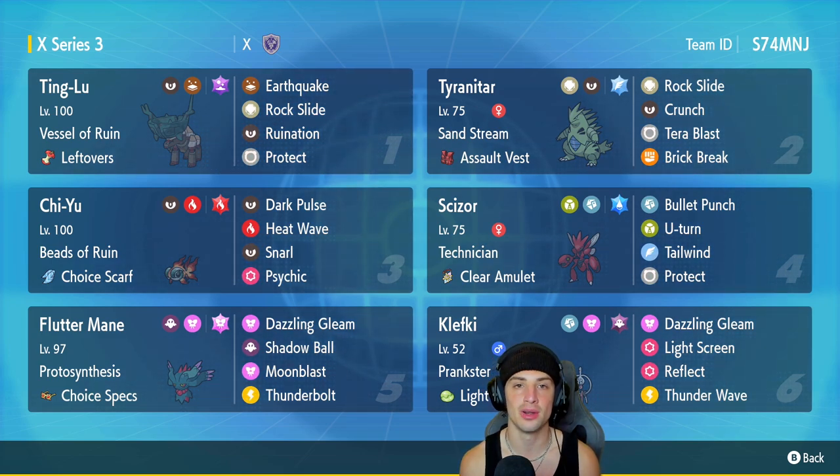We have Flutter Mane in our fifth slot — this thing pairs up with Chien-Pao very well, and it has Choice Specs to give it an even bigger damage boost. It's got Dazzling Gleam, Shadow Ball, Moonblast, and Thunderbolt. Our final Pokemon is our support Pokemon — Klefki. It's got Prankster, Light Clay, both screen moves, Dazzling Gleam, and Thunder Wave for paralysis and speed control. Rental code is at the top right hand corner — let's hop on that ranked doubles ladder!